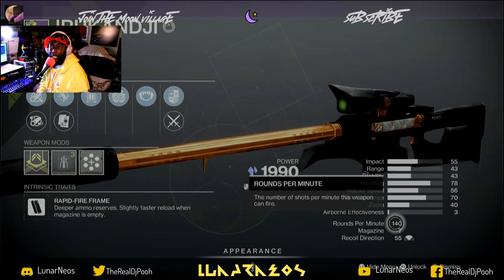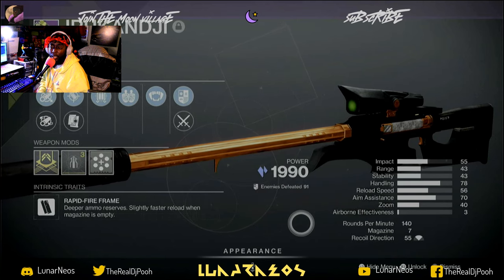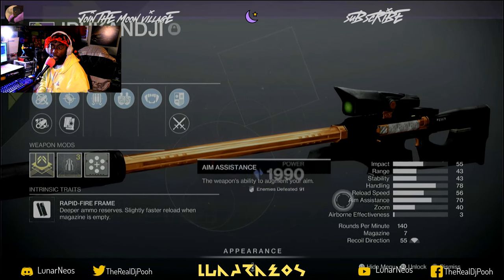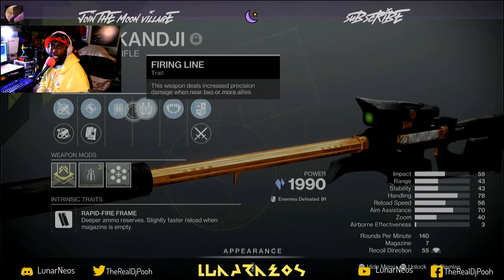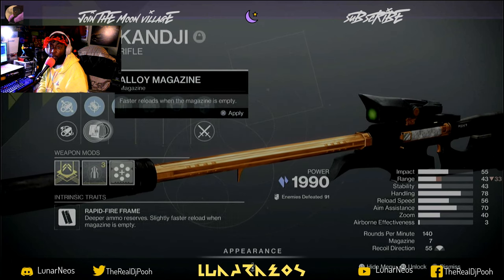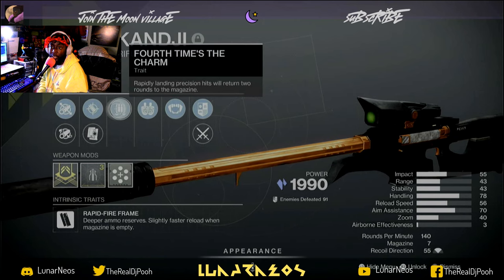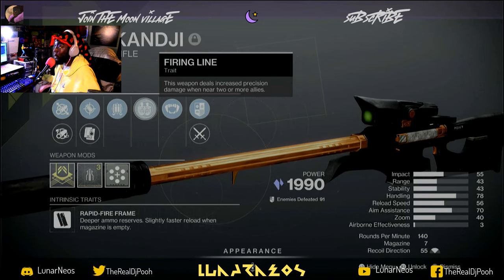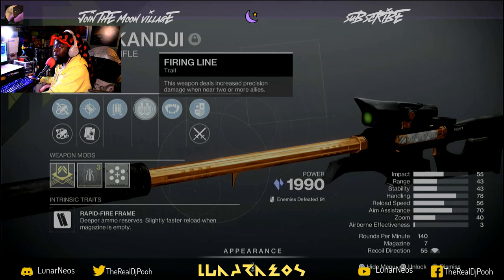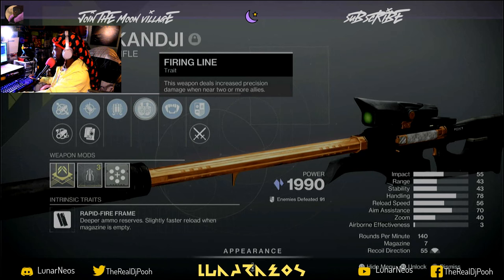Bungie changed sniper rifles going from Lightfall to Final Shape — they buffed the 140. So I got the Acherize, Four Times a Charm, Firing Line roll, and that's great for DPS. Firing Line is a wonderful go-to.